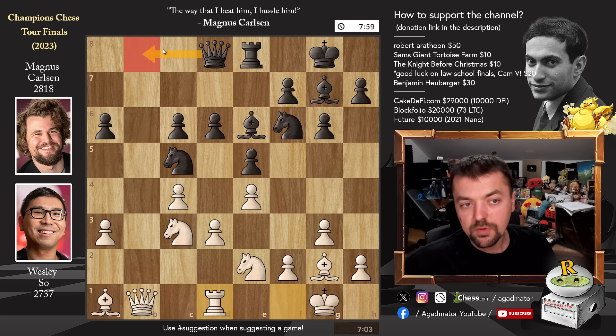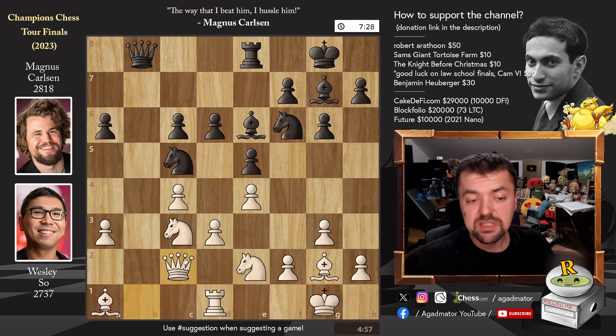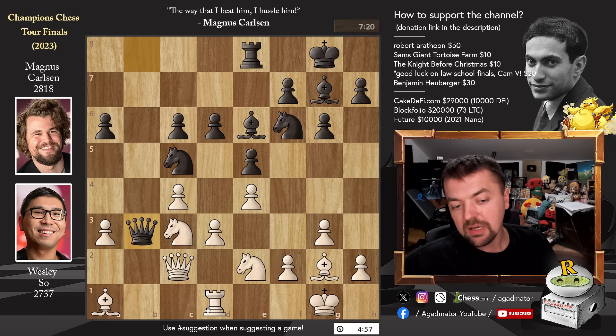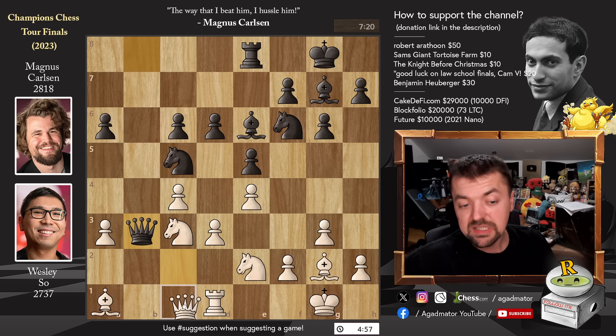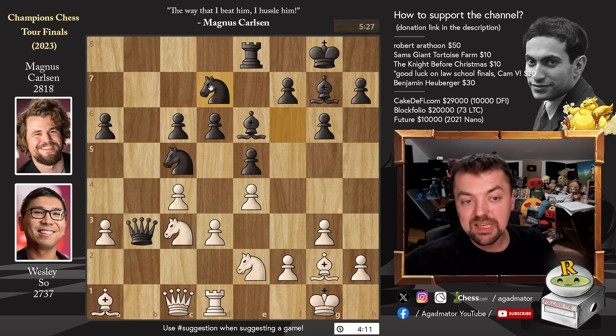Magnus can either offer a queen trade with queen b8 or maybe queen to c7 followed by rook to b8. He goes for the immediate queen trade as Magnus most often does. We have queen to c2 — Wesley avoids the queen trade. Now queen to b3: if you don't want to see rook b1 you have to ensure the trade happens. Queen to c1, Wesley again declines but also has to defend the a3 pawn. Magnus goes knight f to d7.